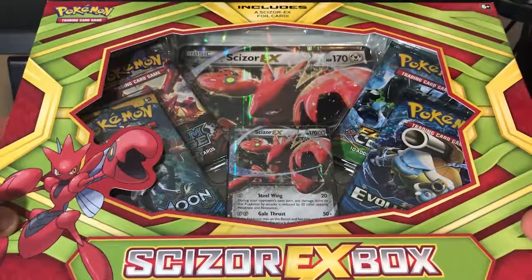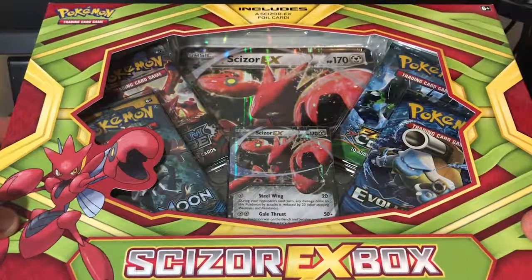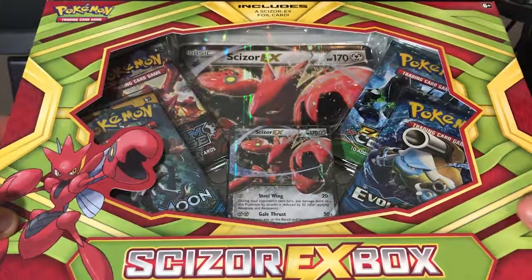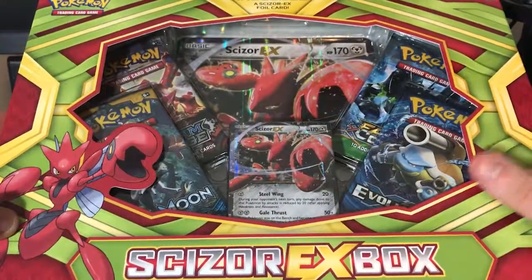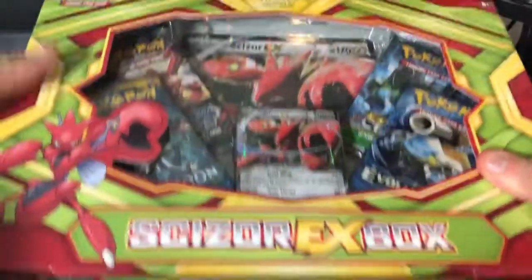Hello everyone. Today I found this box on sale at the local Walmart for about $22, and since Scizor is my favorite Pokemon of all time, I figured why not buy it just so I can get that big jumbo card in the back. I already have that one so that's okay, but I figured I'd open it up for you guys and see if we can get some pulls.